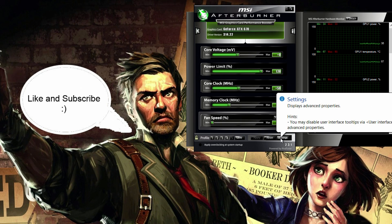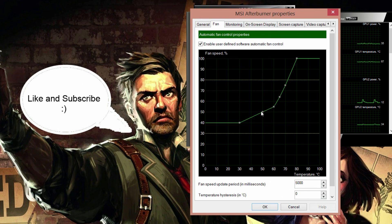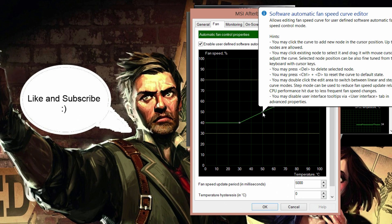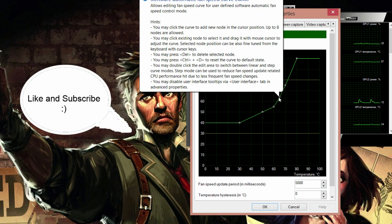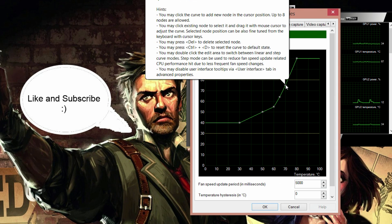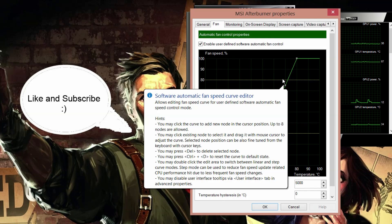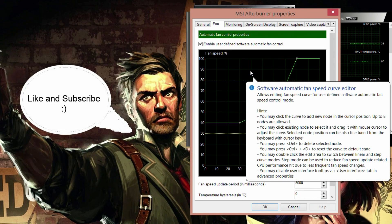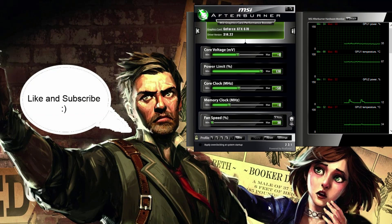Now we will go back to settings and set our fan profile to automatically work harder before our graphics card can hit its first throttling point. You can use the points I'm showing you on this graph, or you can use whatever points you want. So when I have my temperature at 50 degrees, I have my fan speed at 50%. If I have my temperature at 65 degrees, then I have my fan speed at 65%. It's really your personal preference — it depends on what brand card you have, the cooling they use, and what fan noise you are comfortable with. The first throttling point on the GTX 670 is 70 degrees. There is a trade-off with faster fan speed in exchange for faster performance. Save the settings, then click OK.